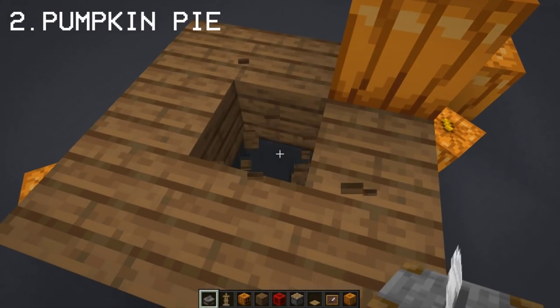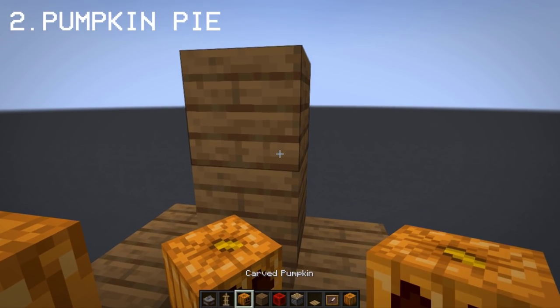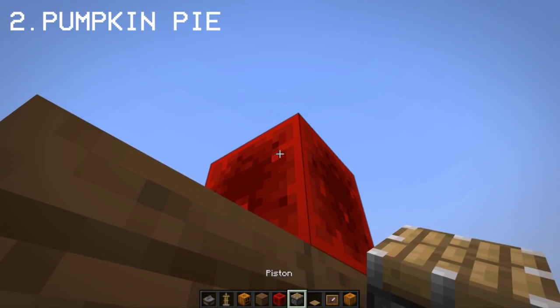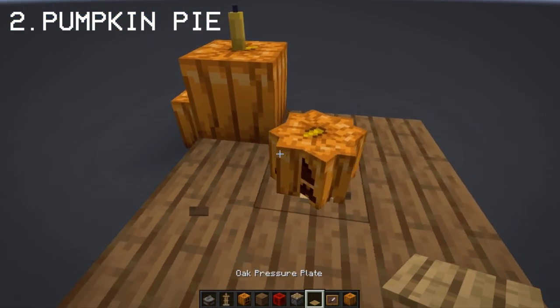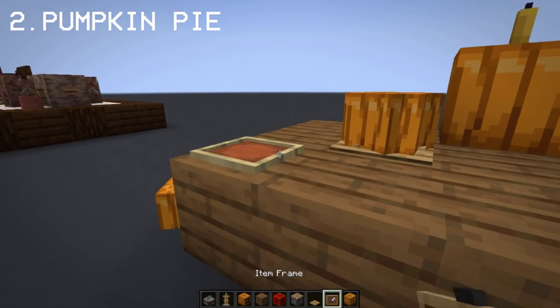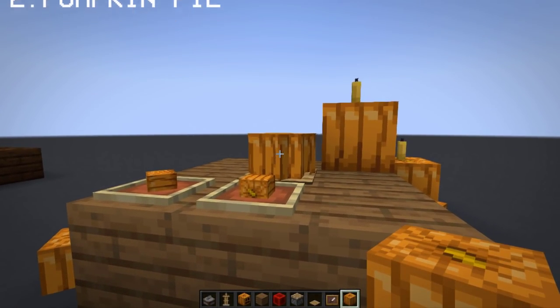Another thing to add to the table is a pumpkin pie. This is very easy to make as you only need 2 armor stands and 2 pumpkins. For additional details, you can add an item frame with a slice of pumpkin. Lovely.